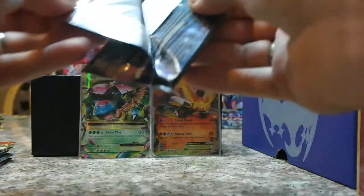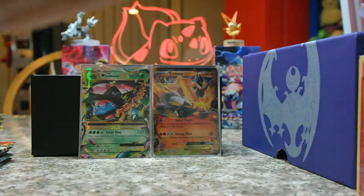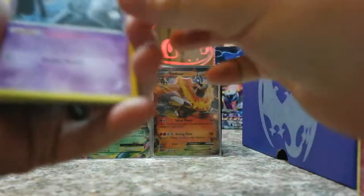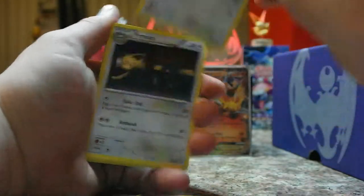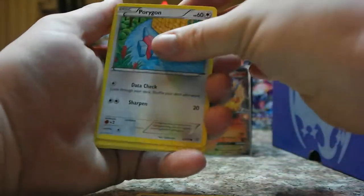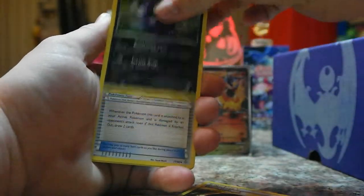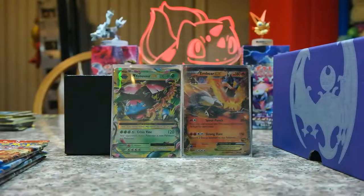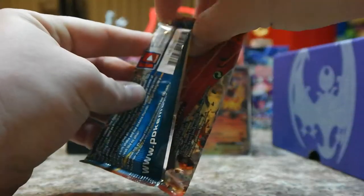Ancient Origins next — which I really like Ancient Origins. If you get a Holon Phantoms, give me that. Ancient Origins pack: Unknown, Eevee, Persian, Porygon, Larvitar, Energy, Sableye, Lucky Helmet, Ralt, and a Regirock. Fucking Ralts is a little shit. Did you get a Regi-something? A Regirock. Oh, Regirock. Alright.